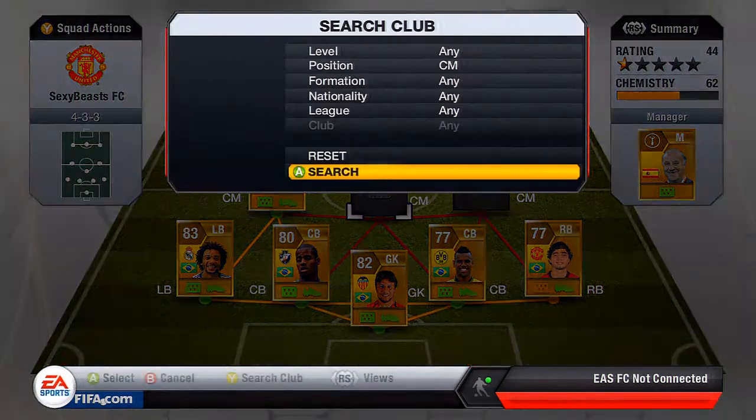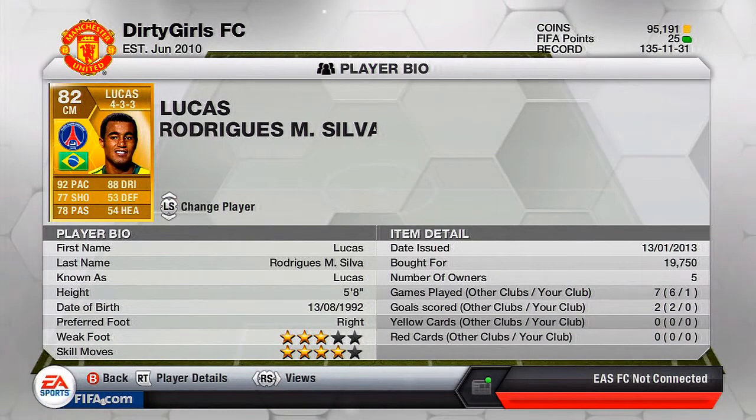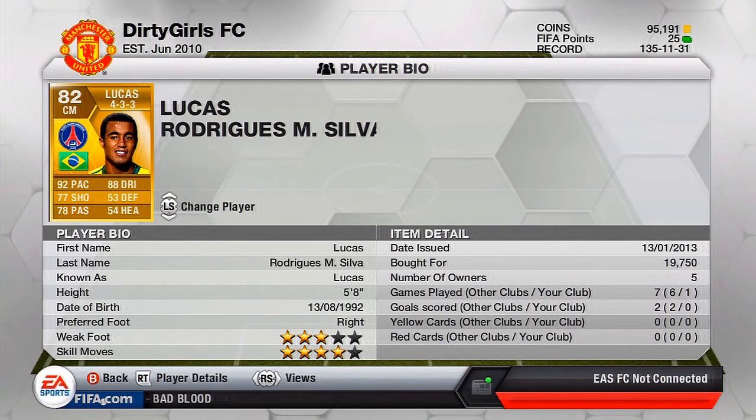The next central mid is Lucas, who recently transferred to PSG. He's got 92 pace and 88 dribbling. His shot is 77 but it's still pretty good and you could probably hit a couple of long shots with him too. I got him for about 20k, partly because his price is going to go up after the PSG transfer. Let me know if the stats are the same as his old card from São Paulo in the Brazilian league.